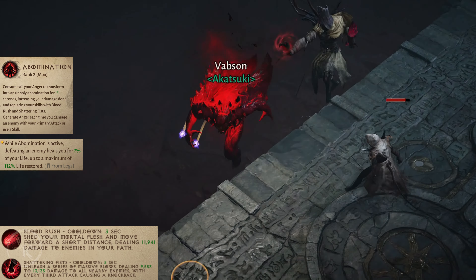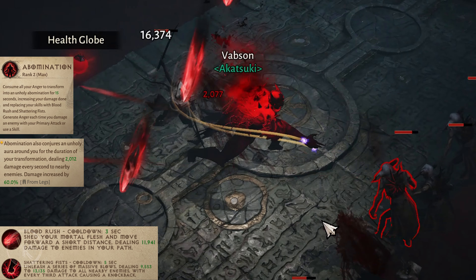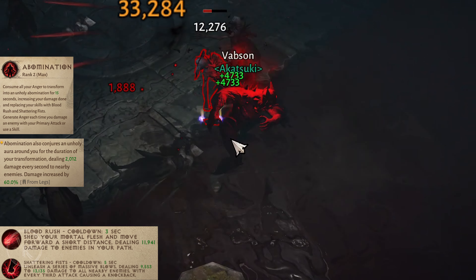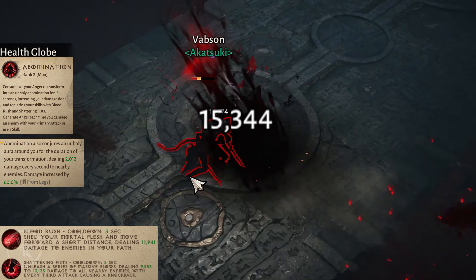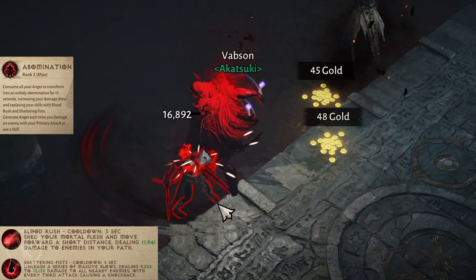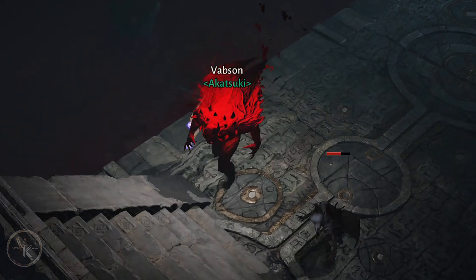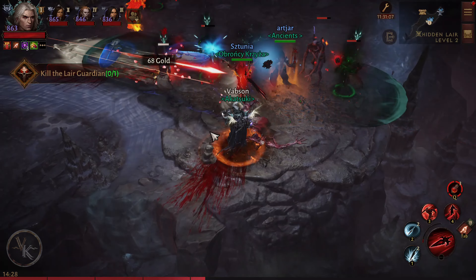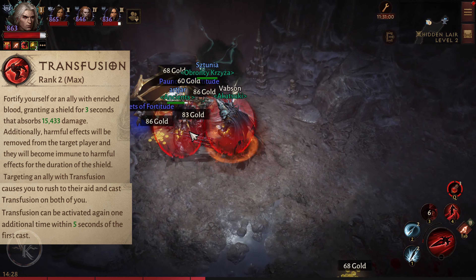Second shoulder option: while Abomination is active, defeating an enemy increases the remaining duration of Abomination by 0.6 seconds, up to a maximum increase of 7.2 seconds. From the legs essence, defeating an enemy heals you for 7% of your life, up to a maximum of 112% life restored.